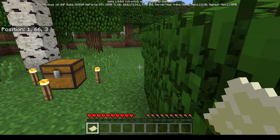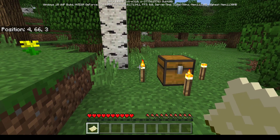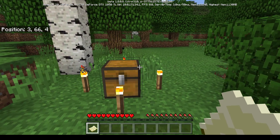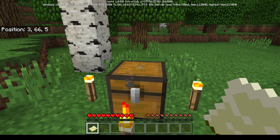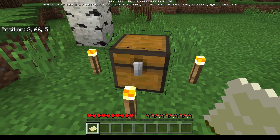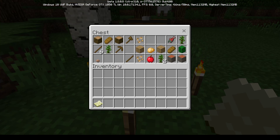Mom is completely lost and frustrated. The kids explain that sometimes when you start there's a chest full of good items. They tell her to right-click to open the chest and see all the starting gear the world gave her.